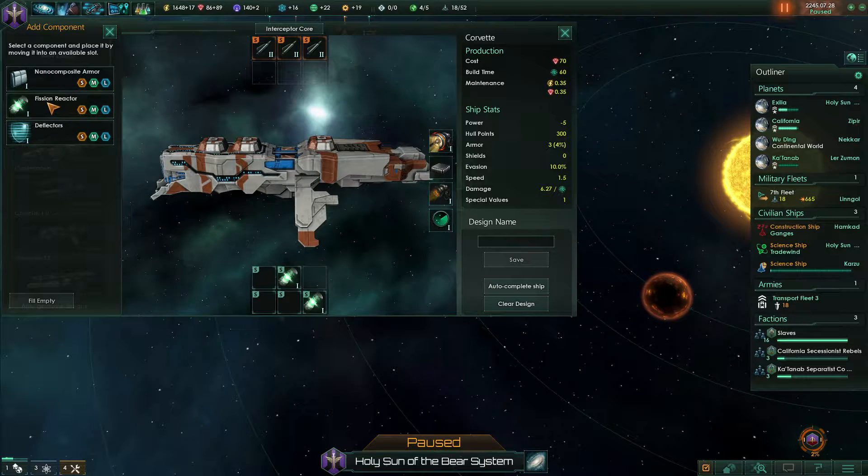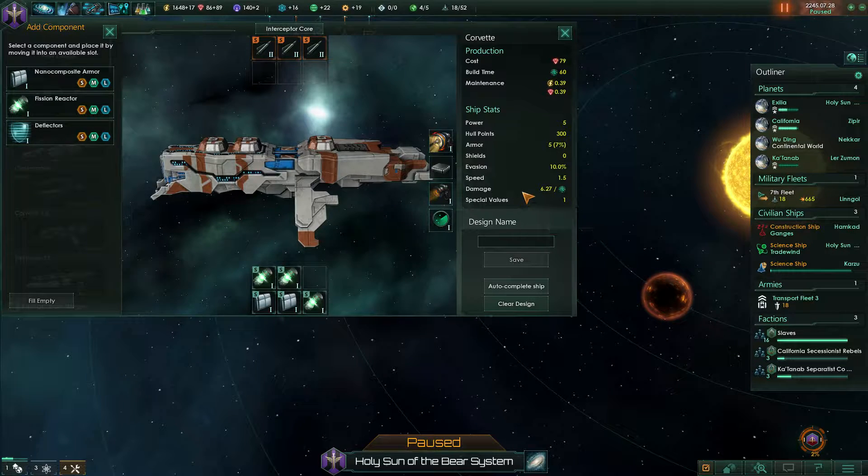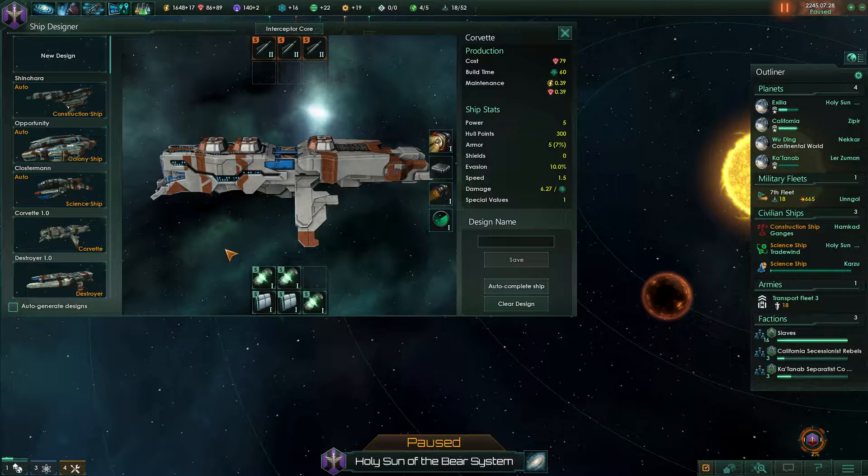Alright, we'll need one more fusion reactor. Composite armour - that's actually reducing the damage taken by 7%. That's really strong. I actually didn't realise how effective the armour was. The shields are nice - I guess they give the benefit of being able to regenerate on the fly and generally produce a bit more than actual health points. But having the armour actually reduce the damage taken is really quite strong.